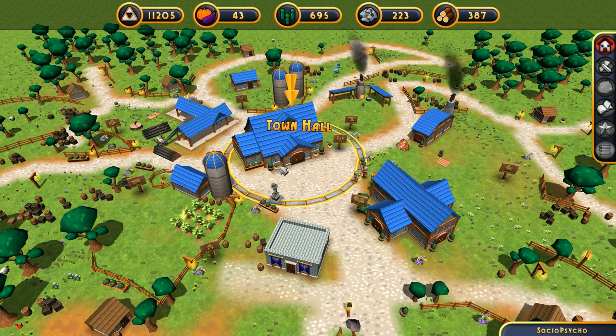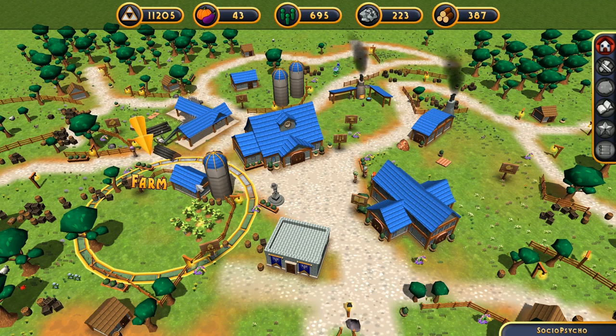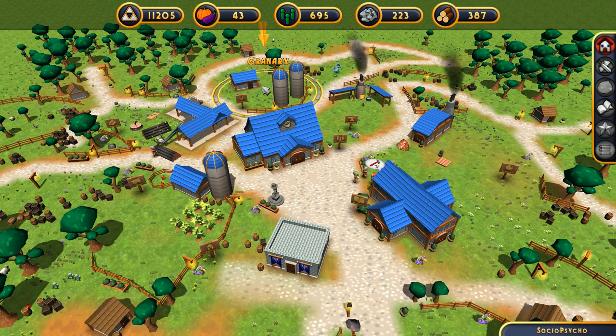You also have a granary, which takes up your food and increases your population. These upgrade slots increase the amount of resource you can harvest from resource nodes — population being a resource node as well — but it also increases the time scale.